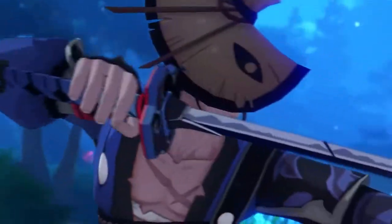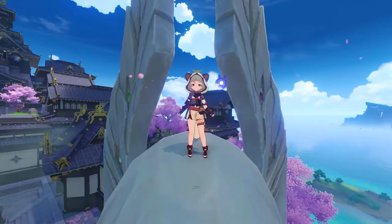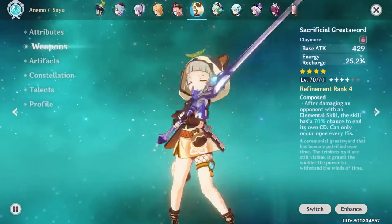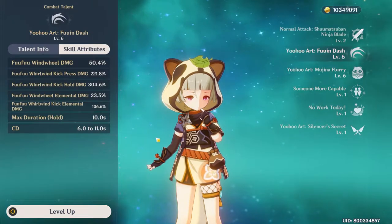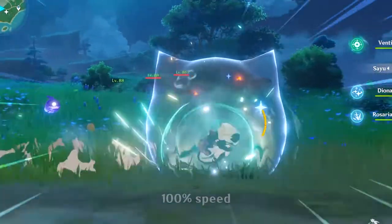We didn't get any story or even any mention of Sayu before her initial character introduction video, but I can confidently say she is one of the most fun 4-star characters you can own in this game so far. She's an Anemo Claymore character with healing capabilities that scale with her attack — meaning the more attack stat you have, the more healing she provides. What's unique about her is mainly her skill, and it's way easier to just show you than talk about it. I really do recommend trying to roll for her in the standard banner or whenever she appears in a future event banner.